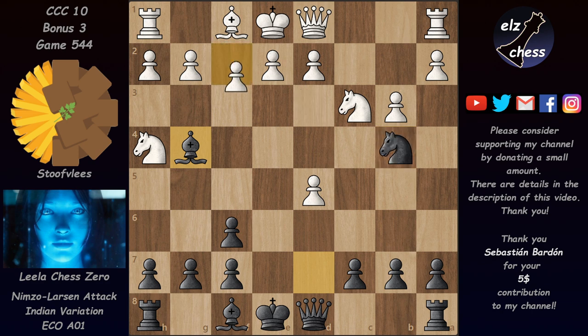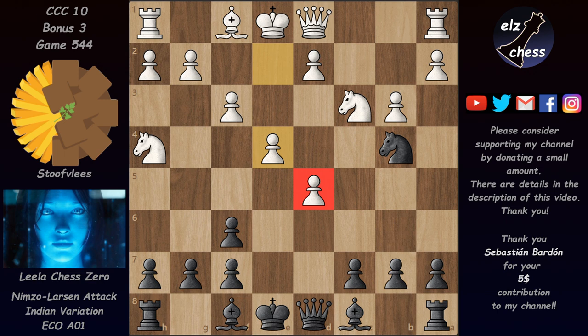Stockfish played f3 to chase the bishop back, and the bishop goes back all the way. The problem for White now is that the knight on h4 doesn't have squares, and at the same time the pawn on d5 is attacked twice — Leela can win it by taking with the knight. So Stockfish played e4 to defend the pawn, which allows the knight to go to f5 if it is attacked with g5.